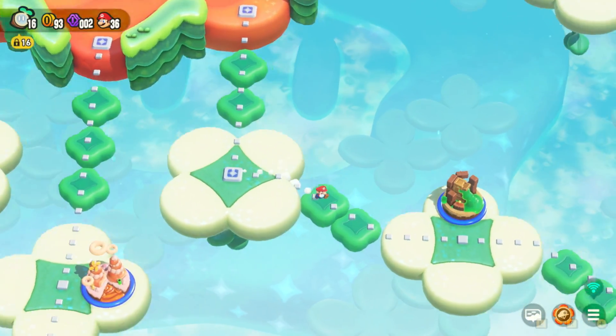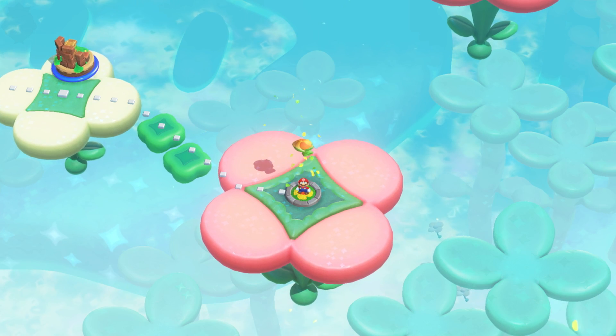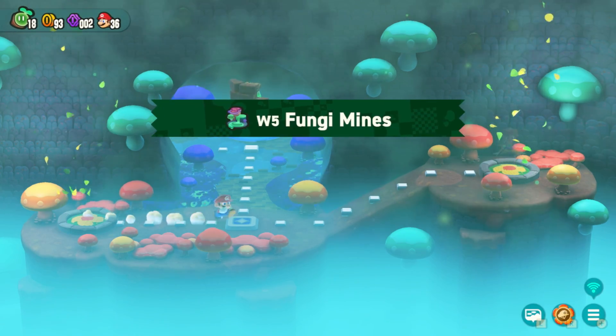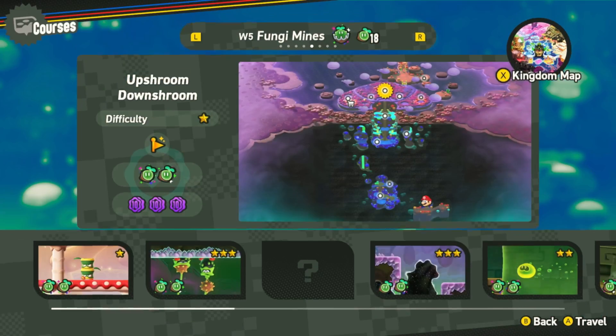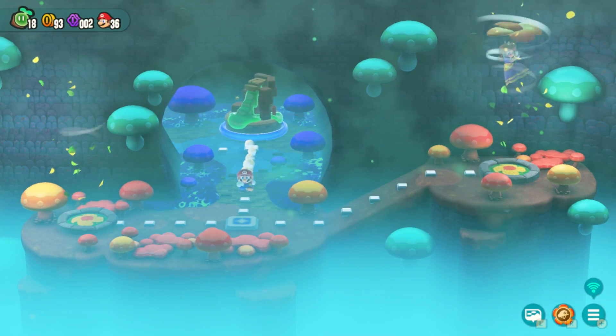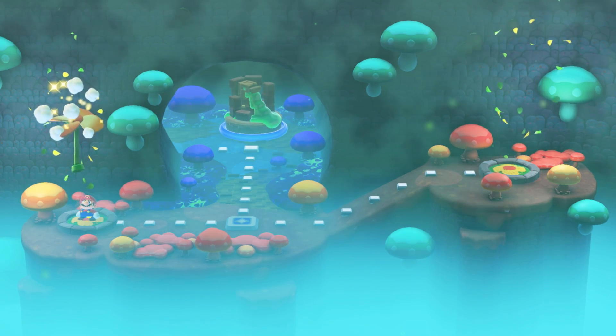This is going to be number five. I'm not going to show any of the special worlds themselves — I'm going to leave that to fate. For number five, come back to where you found the miners before, which is down the bottom here, go through this level again — Operation Poppin Rescue — and then a new entrance will appear.